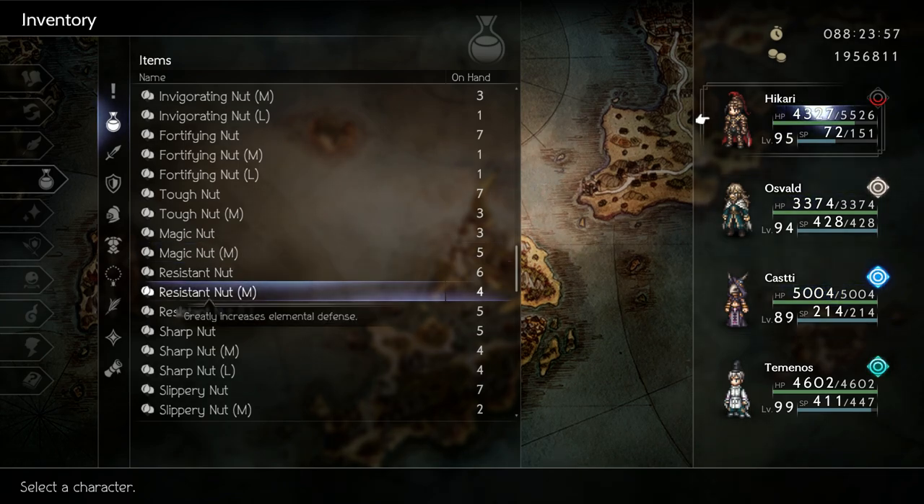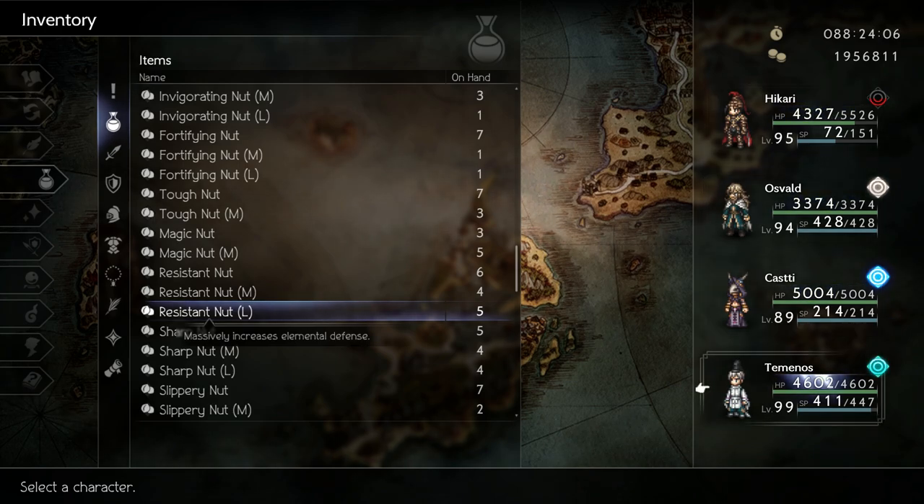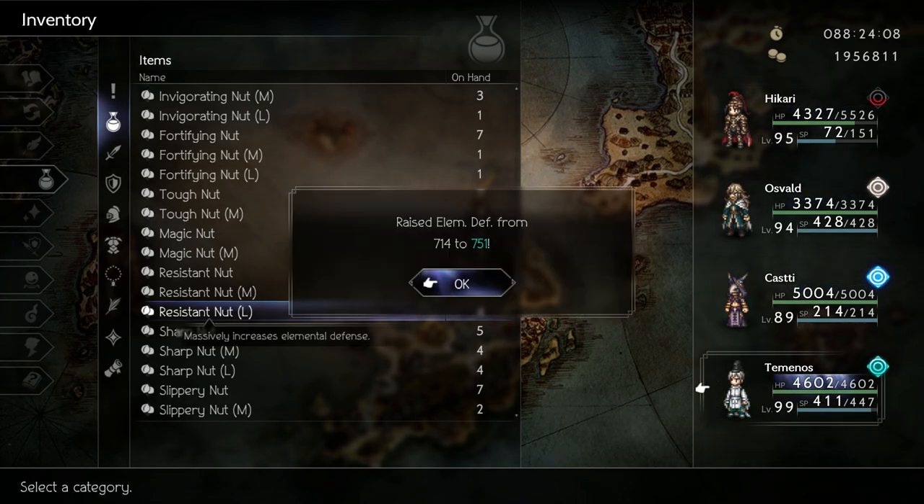Resistant nuts grant extra elemental defense. The characters who will benefit from this the most are Temenos and Kasti. Healing is based on your elemental defense, so the higher it is the more you will heal. Feel free to spread out these nuts in any way you like.